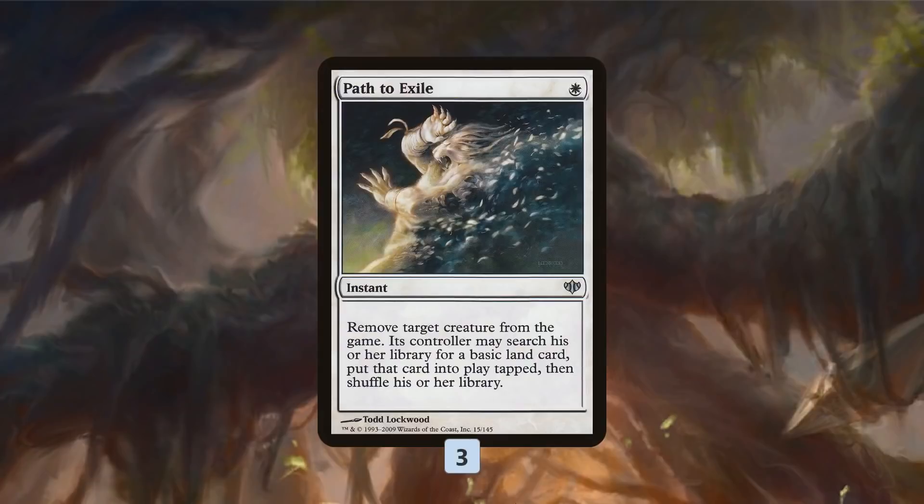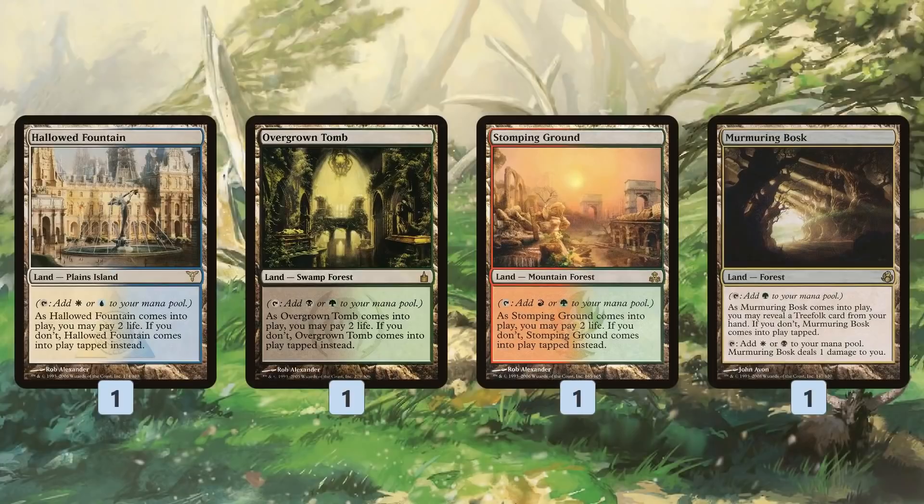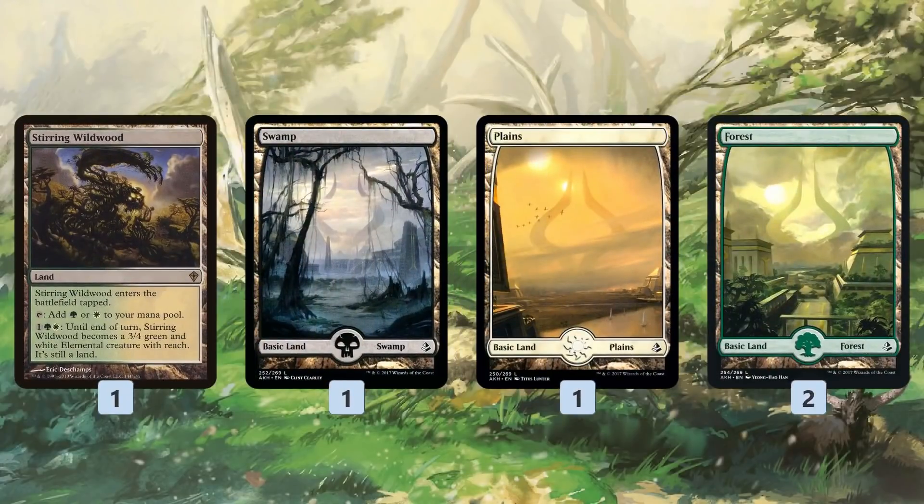Apart from our Seance package, we're just running 3 Path to Exile — that's all we have outside the Seance plan, so we are super focused on Seance being our primary plan. On the mana base, we have a ton of different lands as you'd expect: a couple of fetches, a bunch of Shocklands, a Murmuring Bosk which is a fetchable tri-land, a Stirring Wildwood, and some basic lands to play around Blood Moon.